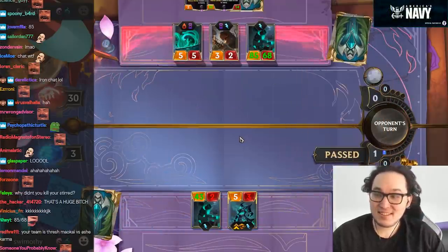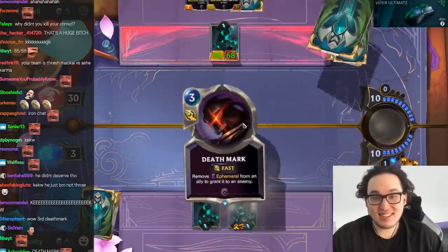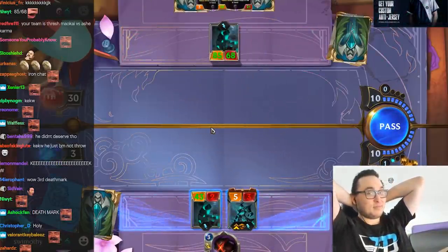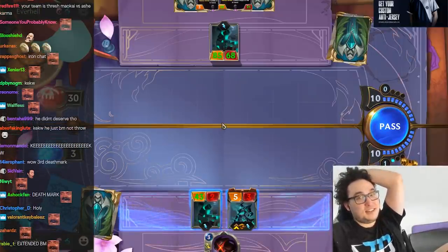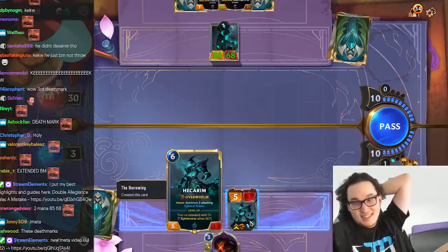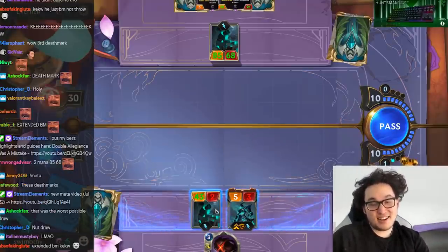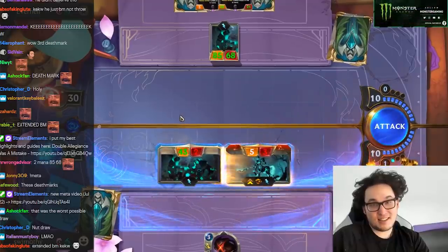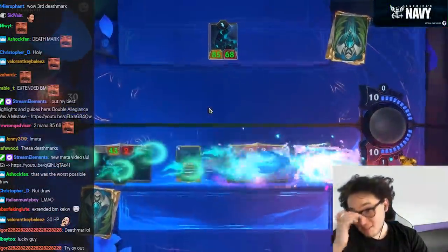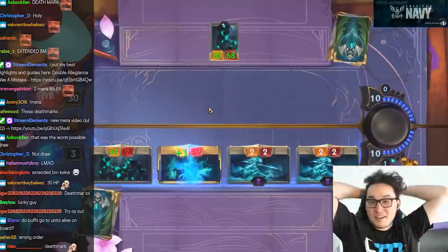Oh man! Game's still on. Doesn't look good. It's not looking great. So our Hecarim has the ability to level here. We can give his card ephemeral. I think we lost. Man! I thought we had that here. If only he wasn't at 30 health. That was the worst possible draw. Dude, deathmark is so bad. When you draw 3 deathmarks in the mirror, how do you win? It's just impossible.